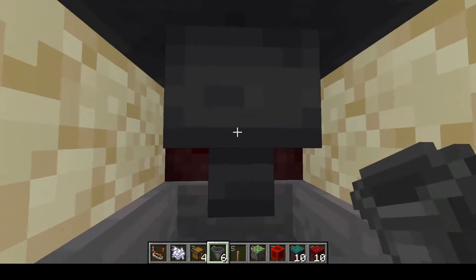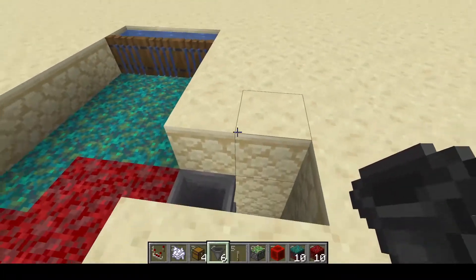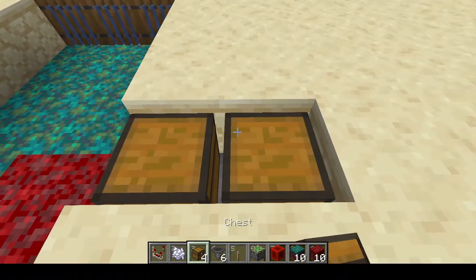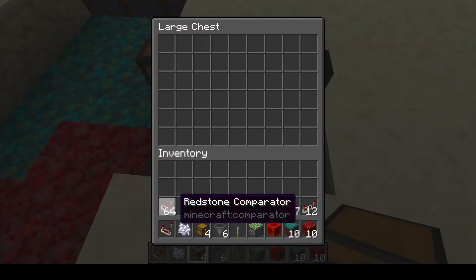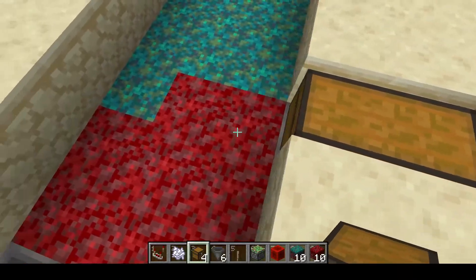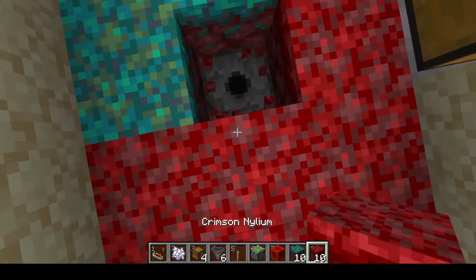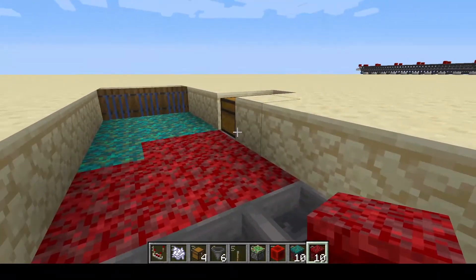Place one more hopper coming up and your third one coming up to the top. After that, go ahead and place either one or two chests and fill that up with bone meal — that will keep the dispenser right below stocked up.